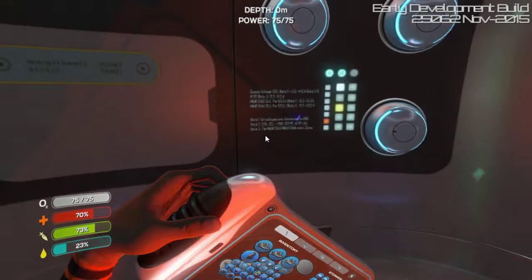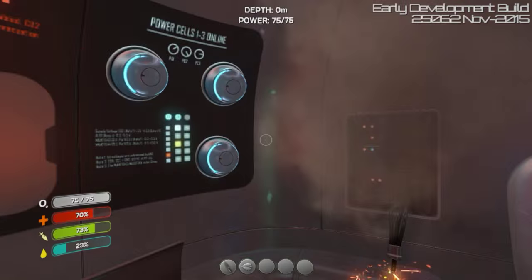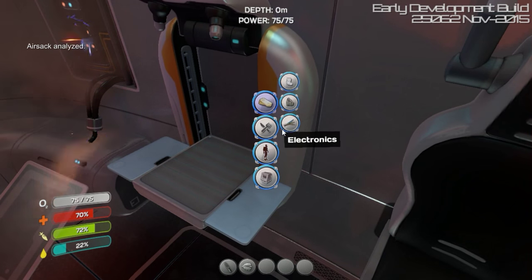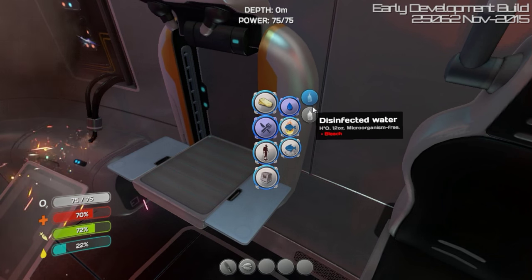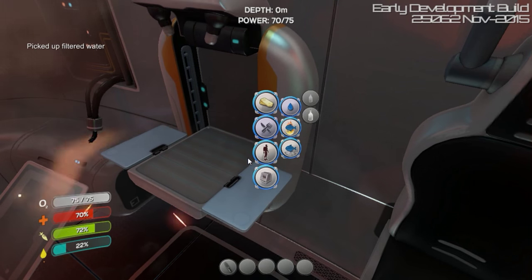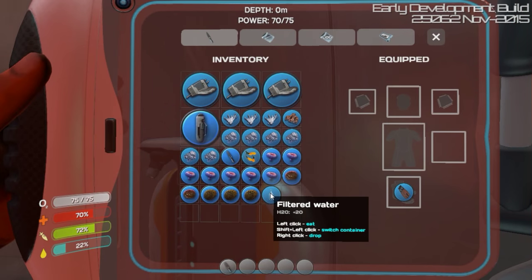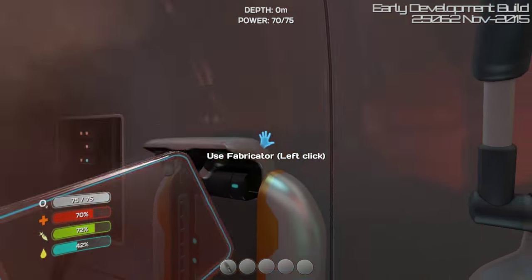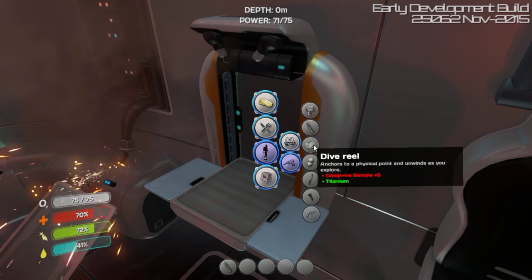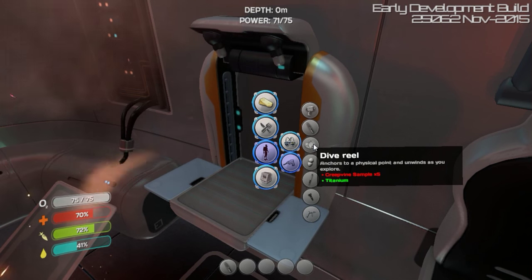Do I have more than one storage? Let's go ahead and refine this stuff down. That might be a good thing to do. New creature discovered. So to get water, I use air sacs, which are this type of pink fish there to get us that kind of stuff. Which is great. Water is always good to have on hand. Now let's look at some tools. Dive reel — anchors to a physical point and unwinds as you explore. That's pretty cool.